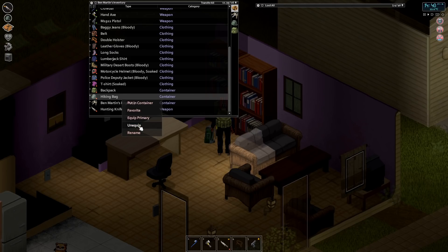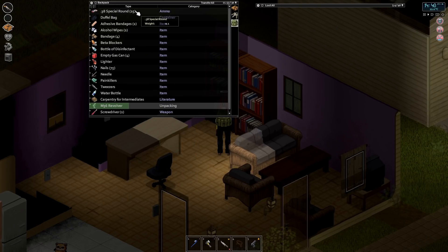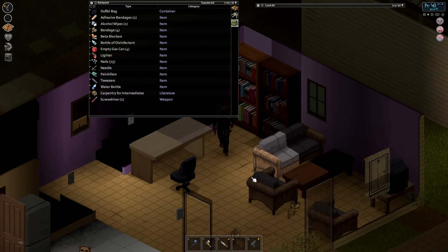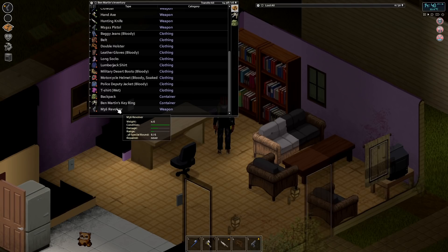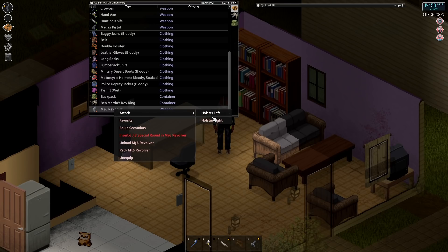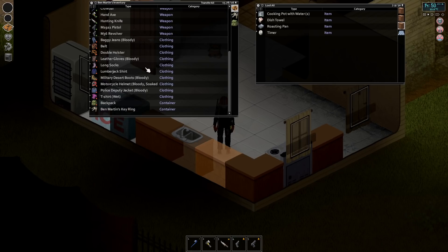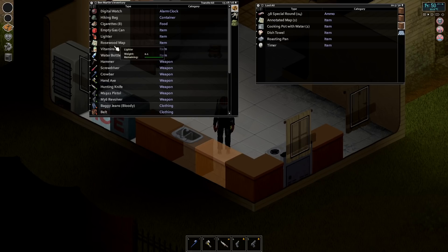Now I can unequip this. Alright, equip this primary. Pull these bullets out. You're fully loaded now — six out of six. Yes. I guess I'll put that in the other holster. And we've got guns on both hips. However, I don't want to carry all these bullets, so we're just going to drop some off there.